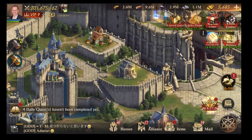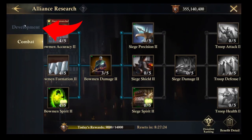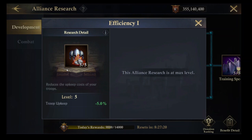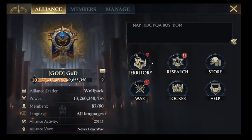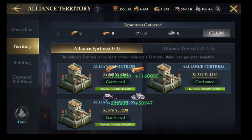You can also reduce upkeep in the alliance tech tree. Go to Alliance Research and into Development — there's an efficiency skill there that can help reduce your troop upkeep and increase the food you get to keep from what you produced. You also want to make sure you always collect your territory resources. Click that claim button and do that a couple of times a day — 2 to 3 times — especially on smaller accounts, it can really make a big difference.